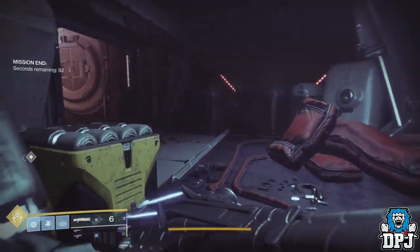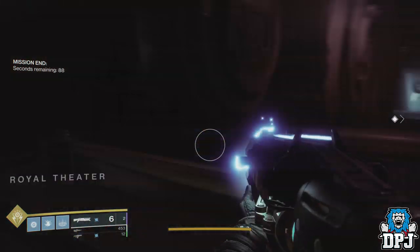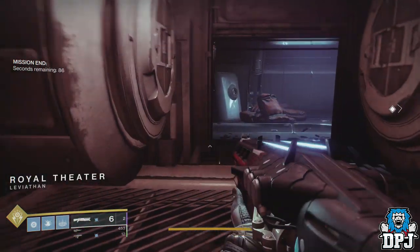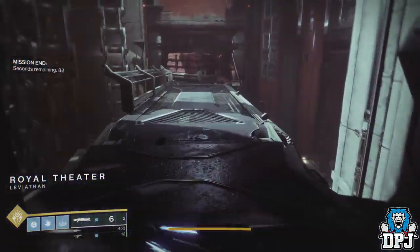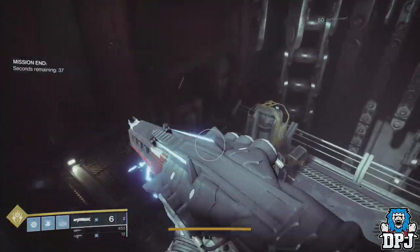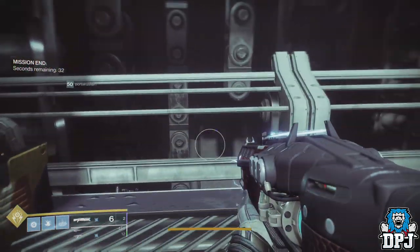Once you have defeated Arunach Beloved by Kallus the Weak, the two menagerie bosses, the way to run is behind the chest and not back on yourself. Running back on yourself you will find a different area for sure, but it takes way too much time. Using this path of running behind the chest, you will get to a new area in under 30 seconds easily.